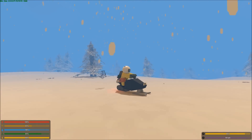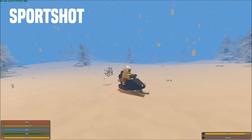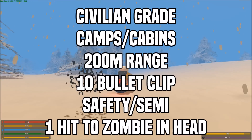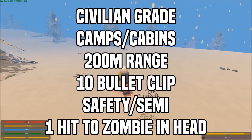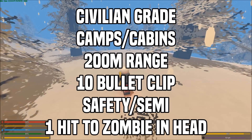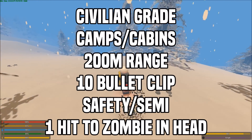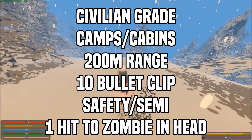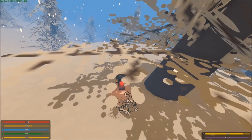The final gun on this list is the Sportshot. The Sportshot is another common rifle that can be found at camps and cabins. It is a civilian-grade rifle, so it takes civilian ammo. It has a 10-round clip, a range of 200 meters, and 2 modes — semi and safety. Just like basically every other gun on this list, it's a 1-hit to the head, a 2-hit to the torso, and a 3-hit to the arms and legs for a zombie.